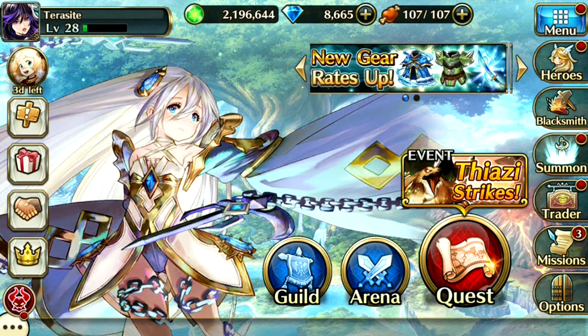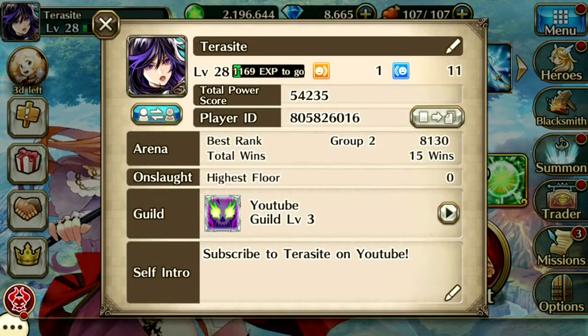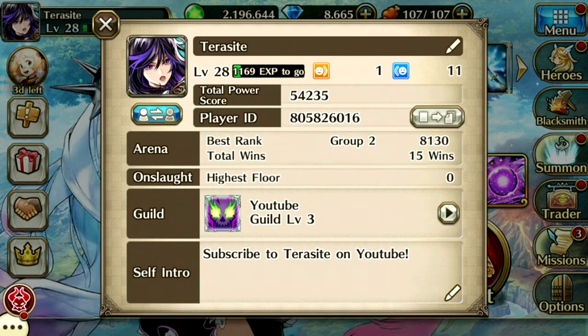Before we jump right into the summon, I just want to say that if you guys want to add me or anything like that, there is my player ID. You can just take a screenshot or pause the video and add me. I'm actually running a guild right now called YouTube, it's level 3. I'm still working on it.